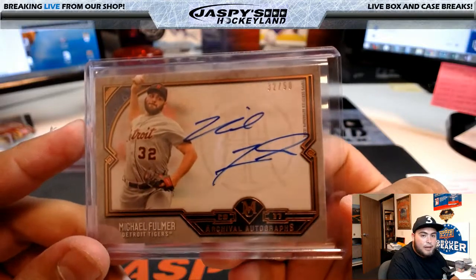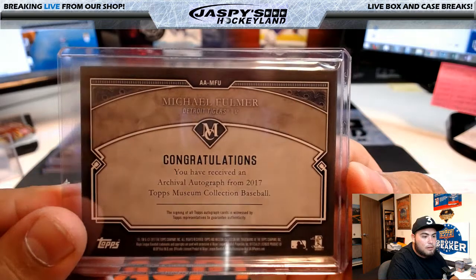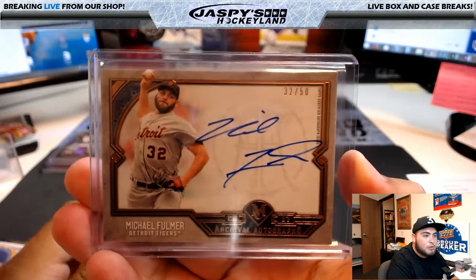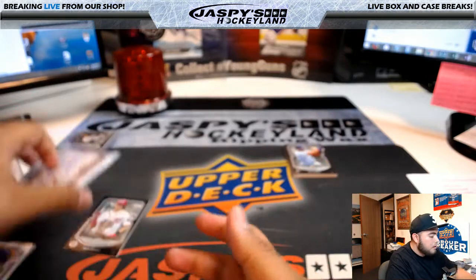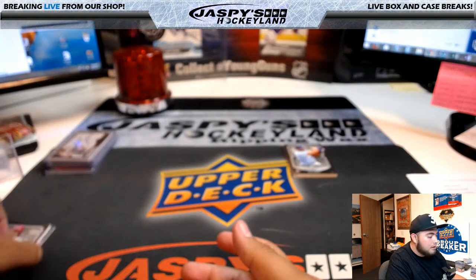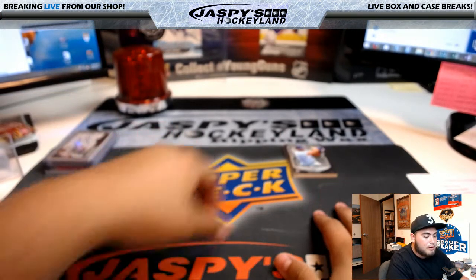It is from a fresh master case, Heather - that is a fresh master case. That was a personal box for Daniel as well, so that's separate for personals. We have to use the rest of those boxes, but the master case for the random team break is from a separate case.